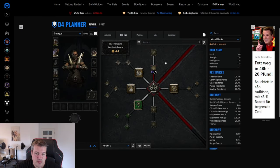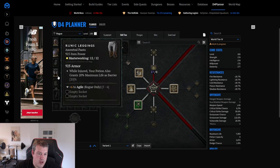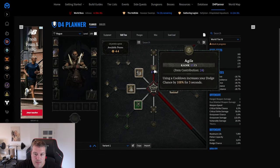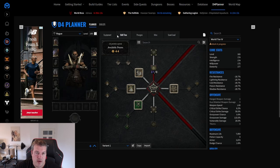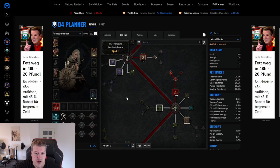It's also possible on the Rogue using the Agile aspect, where you can get 108% toughness. Instead of Martial Vigor you're rolling a different temper. One important note: you have to press a button every three seconds, so you need to optimize your gear for cooldown reduction and use spells that help maintain it. Once you get used to that playstyle it becomes really easy and actually more fun.